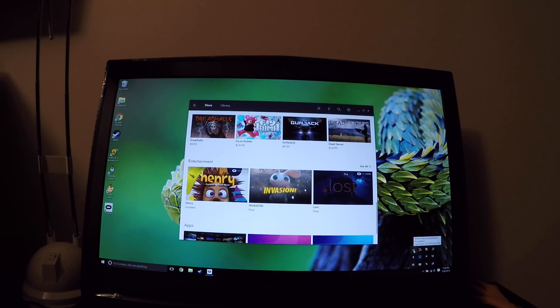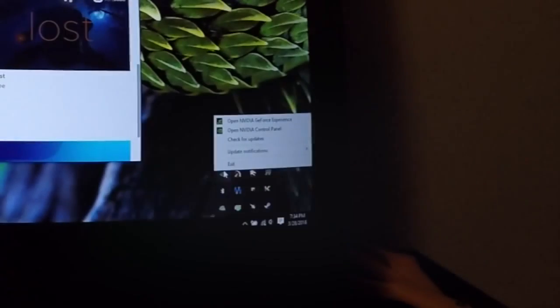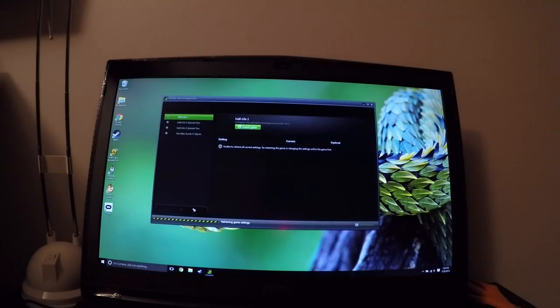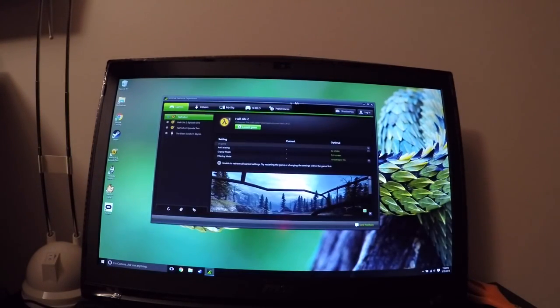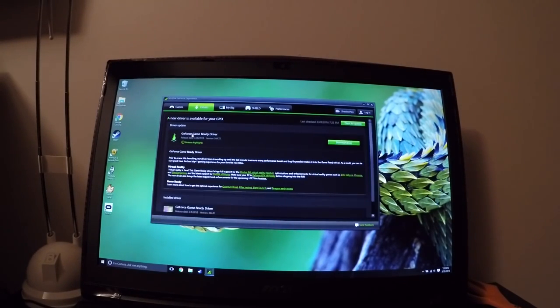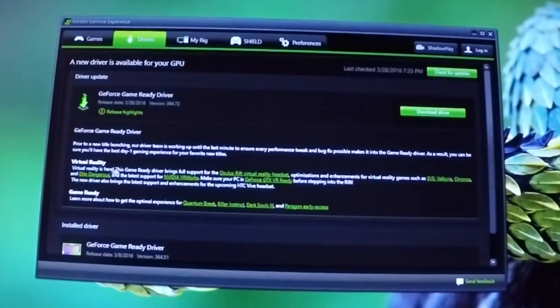It looks like I was also going to need to update my drivers. So I went down to GeForce Experience in my system tray, right-clicked and opened the NVIDIA GeForce Experience. Let me go ahead and close Oculus. It sounds like they have updated drivers specifically for the Rift — check for updates. It might have just come out today. Today is the 28th, so it's the first day that the Oculus Rift has been available. GeForce Game Ready Driver — and that's one of the line items. Virtual reality is here.